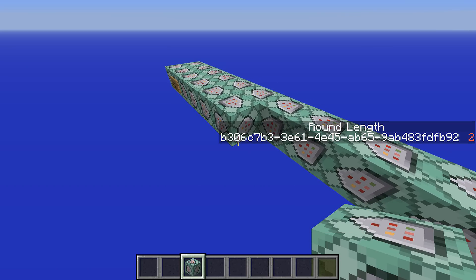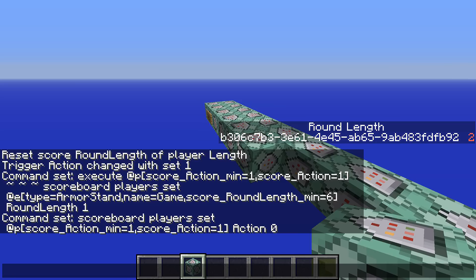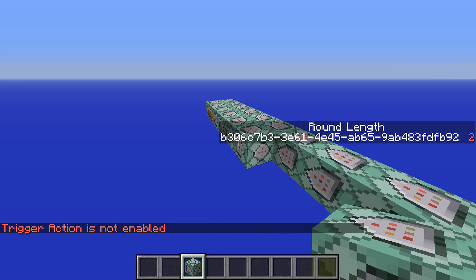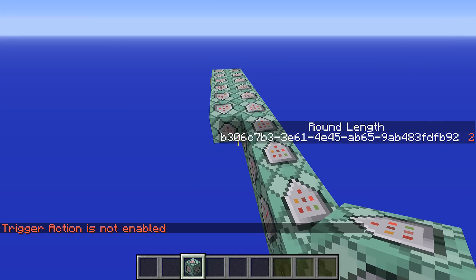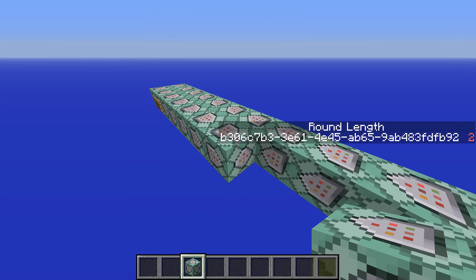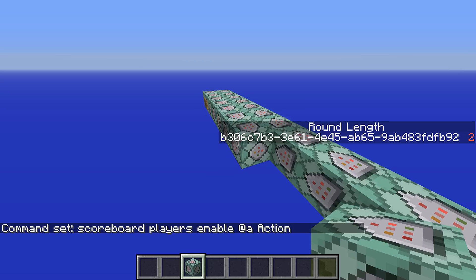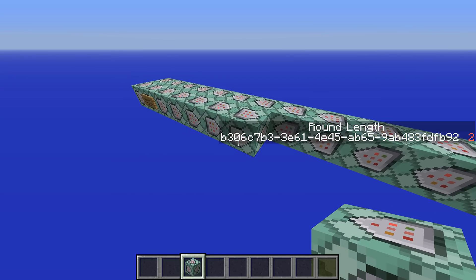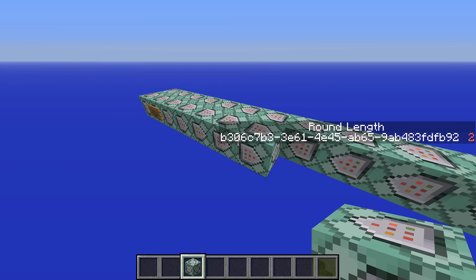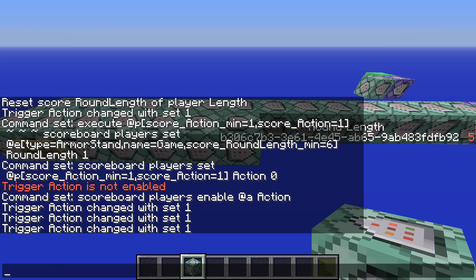The simplest fix is to just add another command that re-enables it: scoreboard players enable @a action. Now what this does is let everybody control the map, and that's the way we're going to leave it for now. If anybody's interested we can do an episode later in the series that shows you how to do the Entrapment thing where only operators on the server can control a map, but not for now. So if I do trigger action set 1 now, you'll see that it cycles up the round length by 1 and then cycles back to 1.